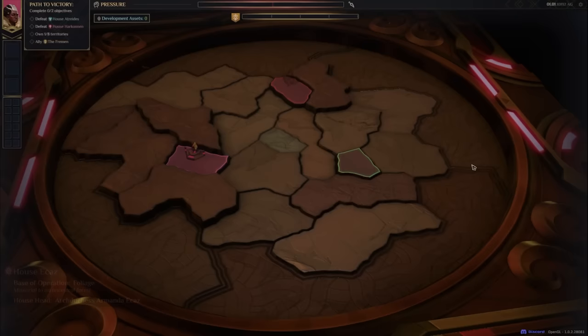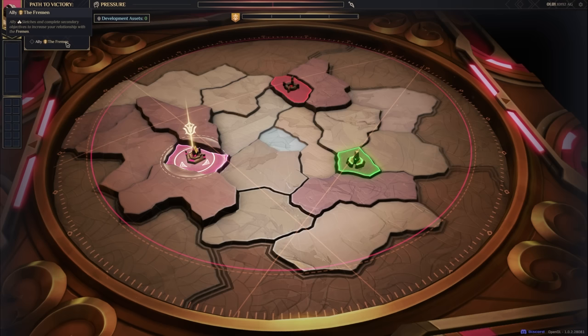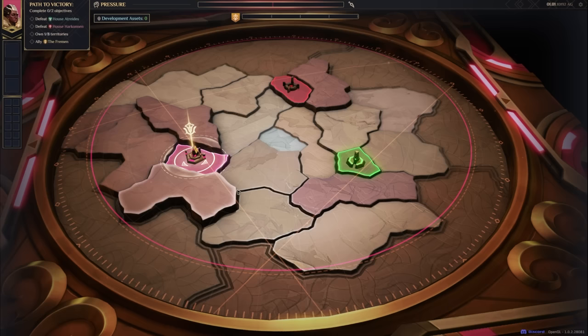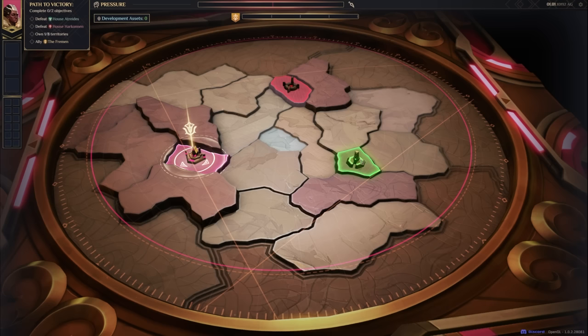Our path to victory requires us to defeat House Atreides and House Harkonnen, own one of eight territories, and ally the Fremen. We need to complete two of these four objectives. I think beelining to defeat another faction could be a great opening move. All three factions competing for Arrakis start off with a main base — here's the central base of the Harkonnen, and here's the Atreides.